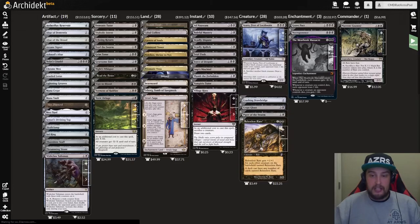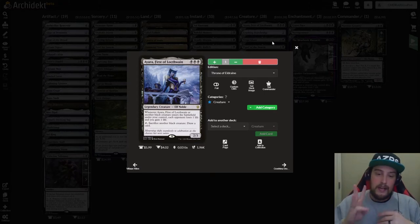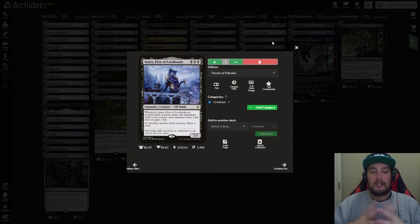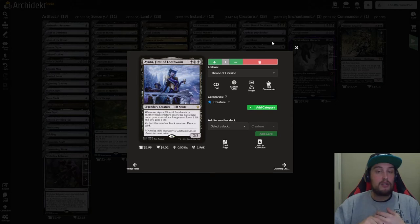After this we're going to get into the creature package. We have more than just rats. We have Ayara, First of Locthwain. She's three black for a 2/3 legendary creature — Elf Noble — that says whenever Ayara or another black creature enters the battlefield under your control, each opponent loses one life and you gain a life. You can also tap and sacrifice another black creature to draw a card. You're going to be turning rats into card draw and also rats into drain. I love it.